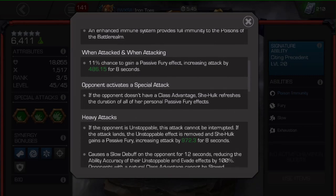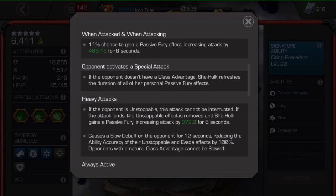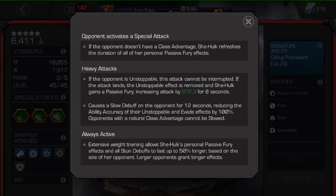The real bulk of this update comes from when she's attacking or when she gets attacked — there's an 11% chance for a passive fury effect. They are quite impressive. At this single dupe level it's about a 30% attack increase, which is insane, and it stacks pretty easily.